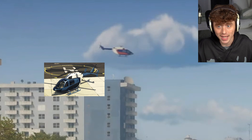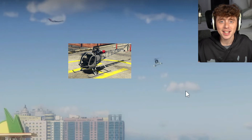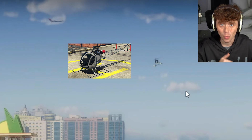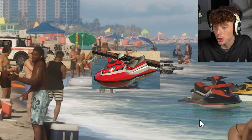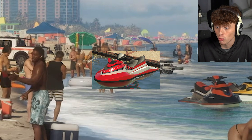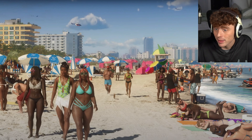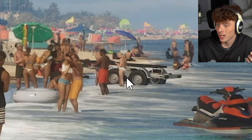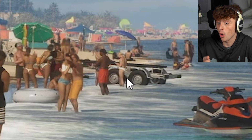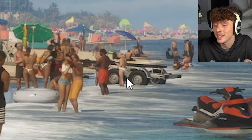We have a returning vehicle — the Buckingham Super Volito helicopter, which can actually land on water. We can also see Sea Shark jet skis returning, which is really cool. We can also see an empty boat trailer down here, which could mean we can tow boats and undock them — like we can tow cars in GTA 5 but can't tow boats, so maybe we can do that in GTA 6.